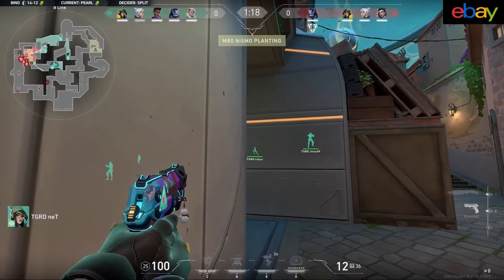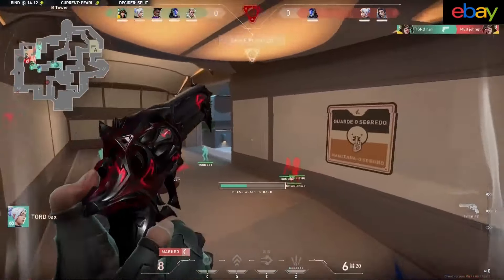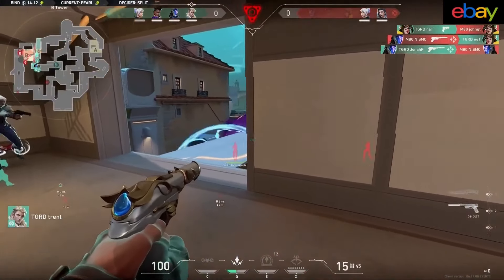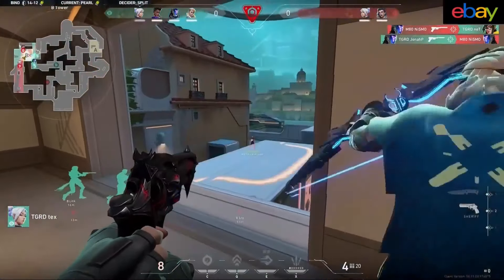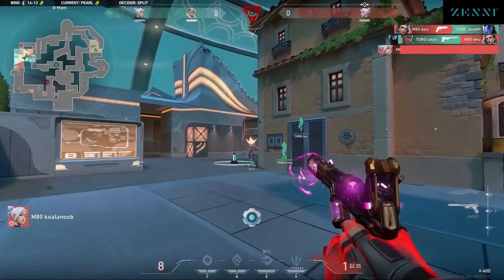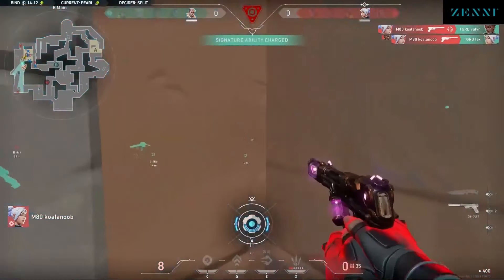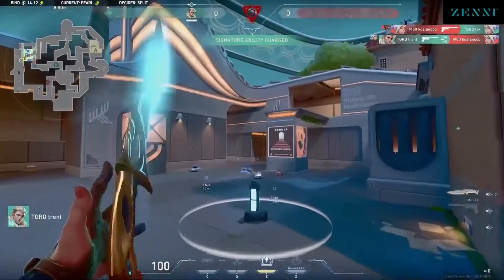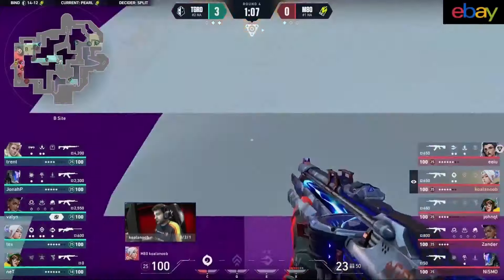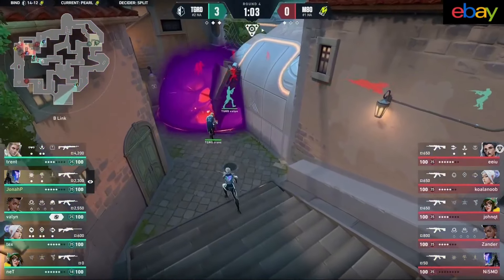What a beautiful pivot — things were looking rough, it was a 3v5, but they made the call to swap over to the opposite site. They put Trent in an aggressive position in heaven. It is very possible they could 3-1 this. Opening first blood will work out — again, the pistols for the guard continue to be impressive. Tex gets one from range then backs off very quickly, keeping his life as follow-up flashes are still getting a chance for the team to get on towards site. Nismo will get the plant off.